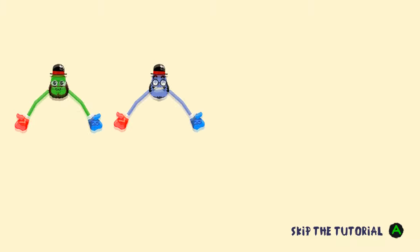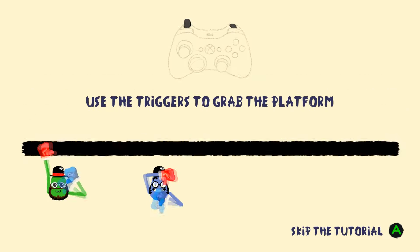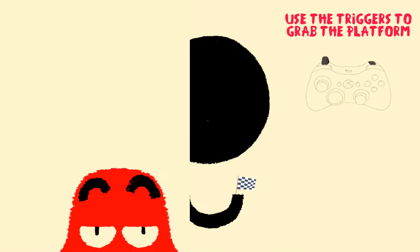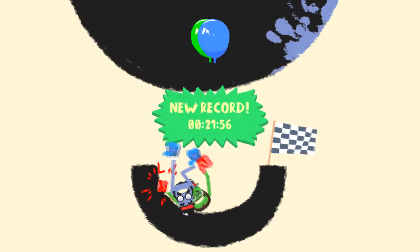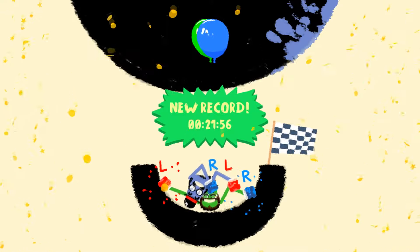Alright, we did it. Here's the deal — there's a tutorial. Use the sticks to move your arms, use the triggers to grab platforms. Easy peasy. The goal in every level is to get to this little U-shaped basin zone first. I don't think it's really a race — we're just cooperating. New record! Oh, we look so happy together! Stop hitting me in the face or grabbing my head!